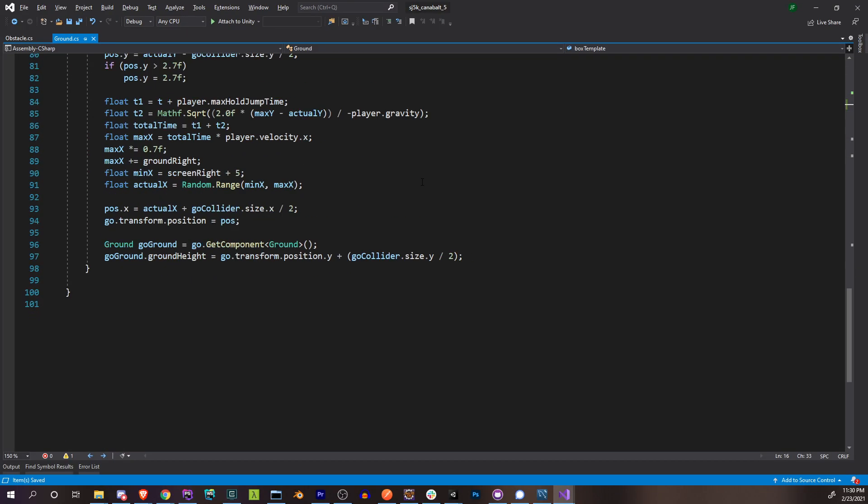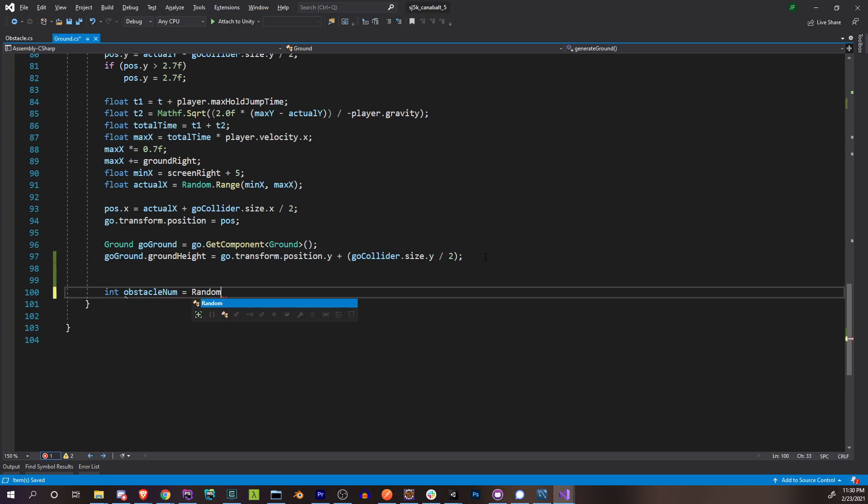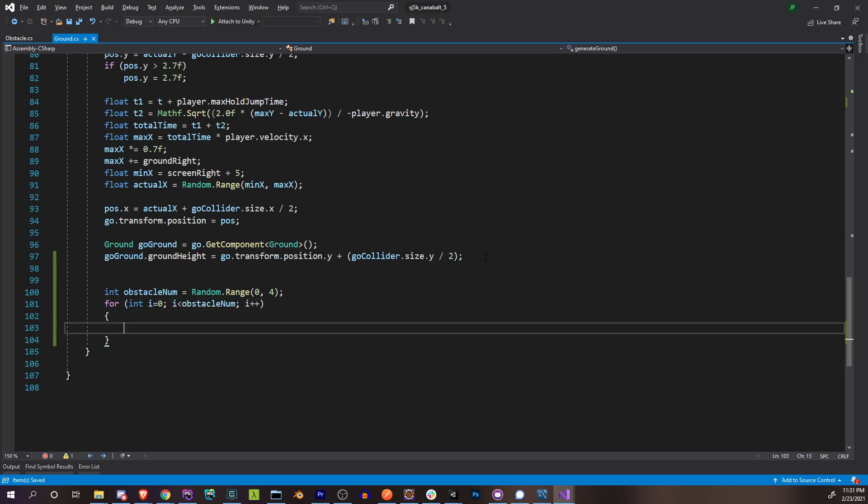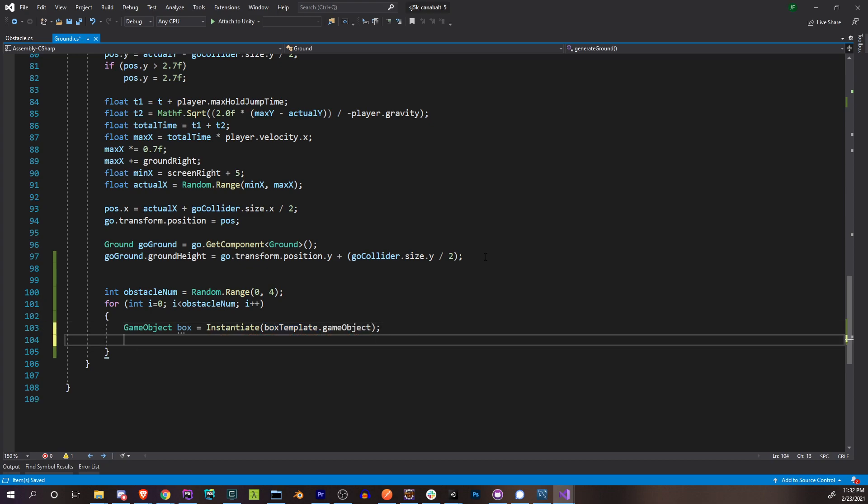Heading back to where we generate the new ground, we're going to do it right after we do everything else. We're going to generate some number of obstacles — so that's going to be 'int obstacleNumRandom = Random.Range(int minInclusive, maxExclusive)'. That's going to be zero to a maximum of three obstacles, so we'll say zero to four. Zero because sometimes maybe we want no obstacles to give the player a break. Then we'll iterate over this, and the first thing here is just instantiating the obstacle object: 'box = Instantiate(boxTemplate)', and of course that is the game object.